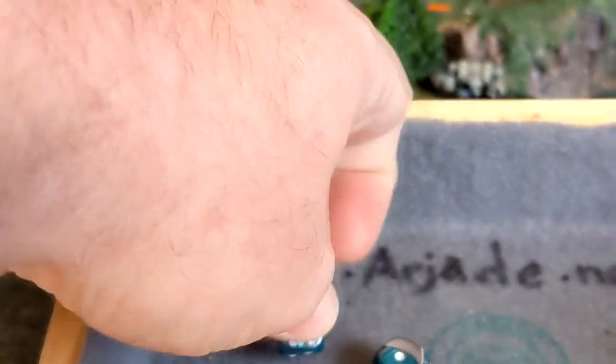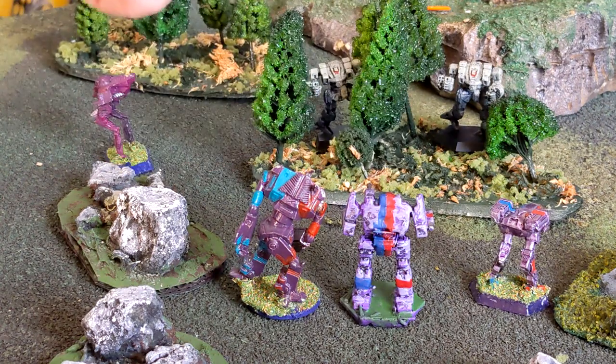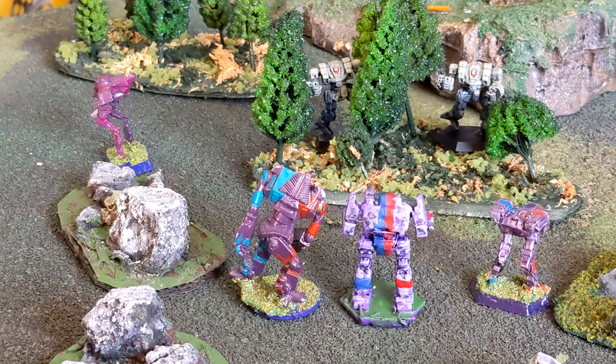Rolling: one and six — that's a seven. Seven is not ten, so that's a miss from the Catapult. Next, the Shadowhawk shooting at the same target — same skill of four, same numbers, needs a ten. Rolling: three and two — five, which is not ten, so he misses too. Alpha Strike is so much faster than classic BattleTech for working this out.